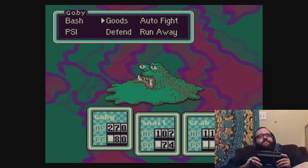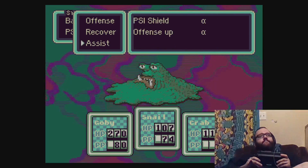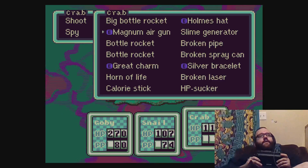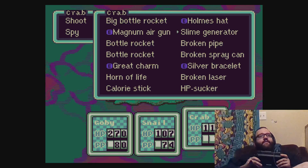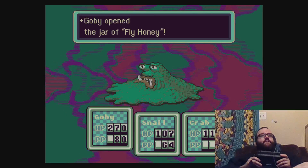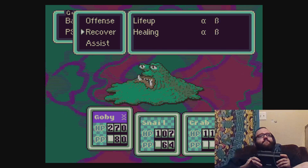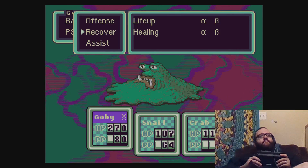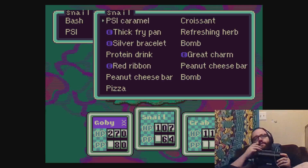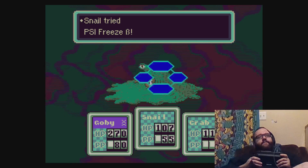Master Belch attacked. I'm gonna use a defense up on Gobi. Let's try the slime generator, why not? Didn't work. Somewhat nauseous — I don't remember what that does. I'm just gonna try to bash. You can use freeze and you can spy. Should've spied last time — I don't know why I didn't.